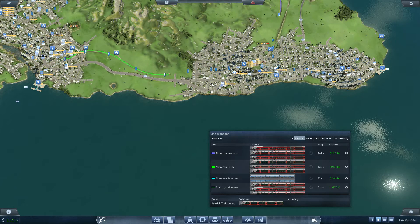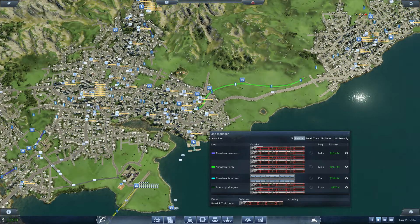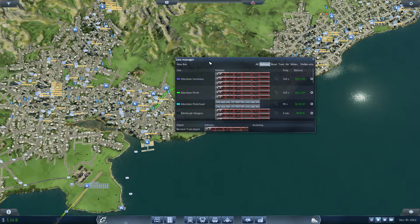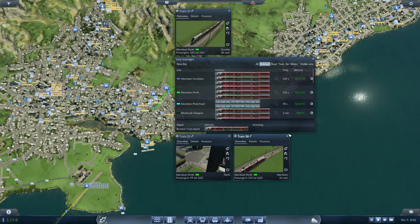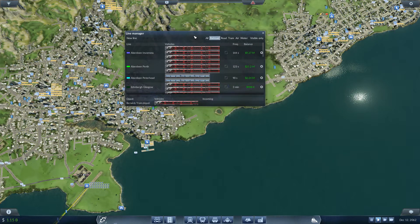The problem was so many people wanted to travel between Dundee and Perth, but no one wanted to travel between Aberdeen and Peterhead. So there was a mismatch in certain parts of the line and I wasn't really making too much money — probably only about 5 million. But as you can see now, I've gone ahead and accommodated for each section of the line. The stretch between Perth and Aberdeen is extremely busy, so I've got quite a few trains on it. The profit margins are extremely good, so much better than before.